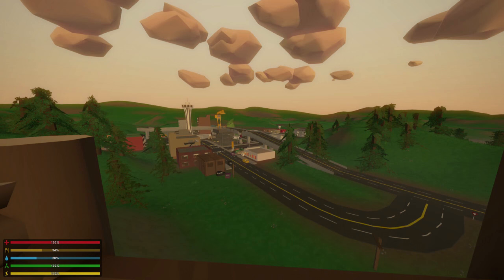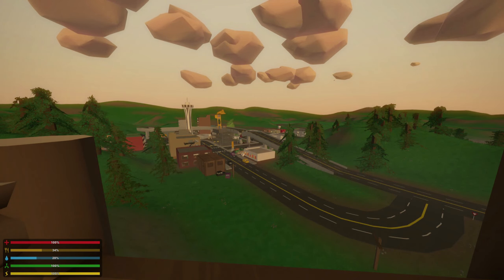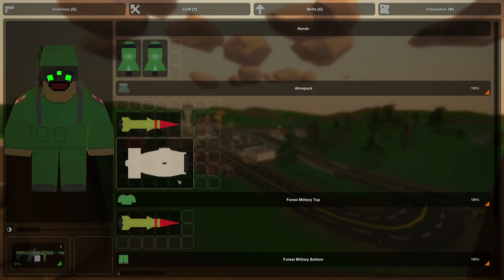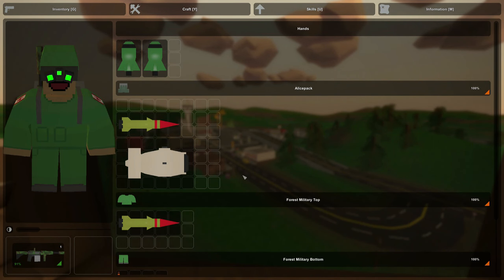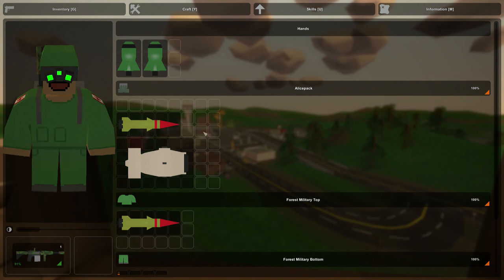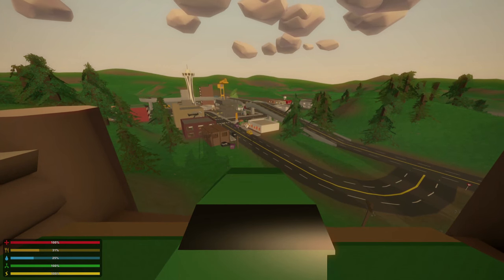As you guys might have been able to tell from the title and the thumbnail, this is a nuclear bomb mod. And I have in my inventory right now an entire nuclear arsenal — enough to make entire countries cower in fear. To start off, let me give you a little tour of all the items this mod adds. We have the small nukes up here with an ID of 12400.